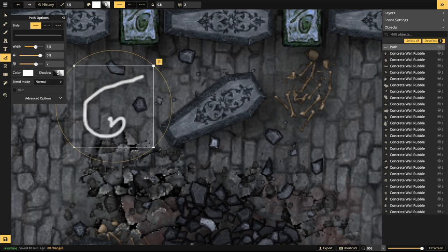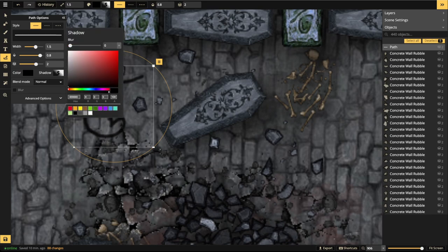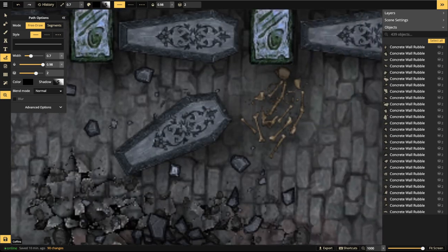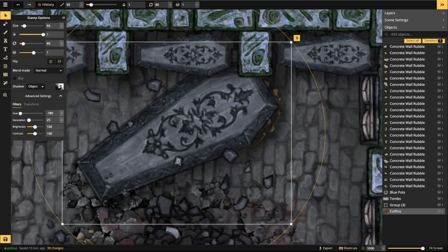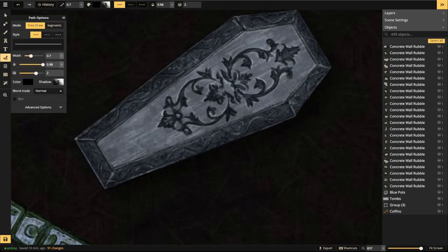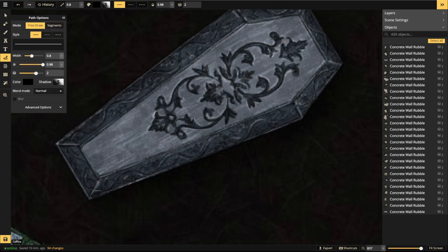With the path tool, put a path down first so you can see live changes on screen. Change the color to black, turn off shadows — set both blur and opacity to zero. Bring the size down quite a bit. Then zoom in as close as possible and scale the casket up a bit to make it easier to work on.